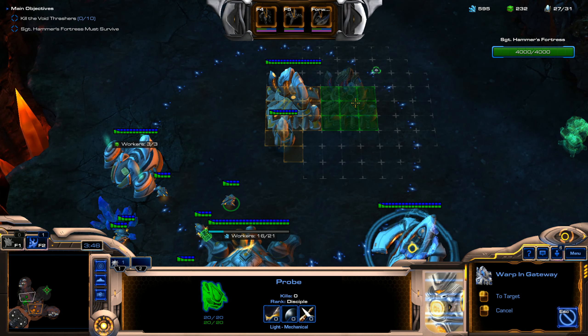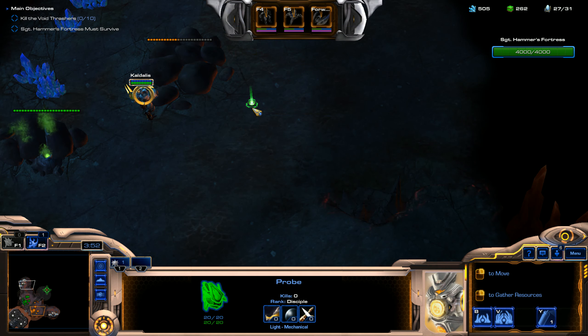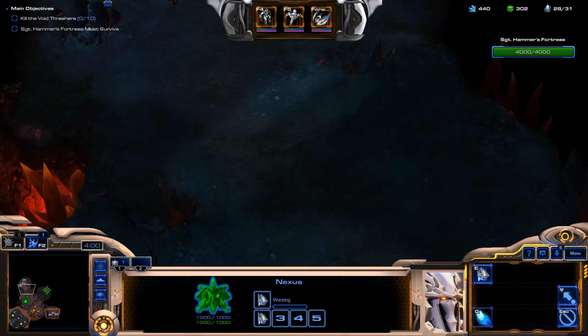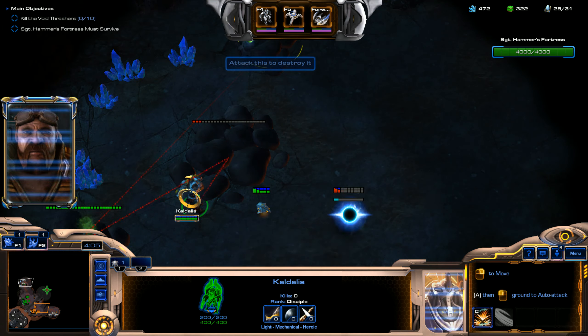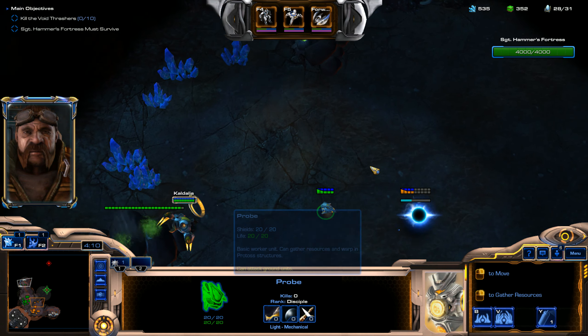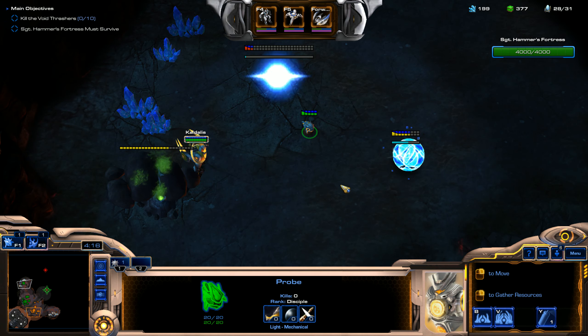We're going to build another gateway here, and then build a pylon and start building a nexus. Just look at this attack speed — it's nuts. Our mastery skill points are helping with that fast attack speed too. Once you upgrade them, so awesome.